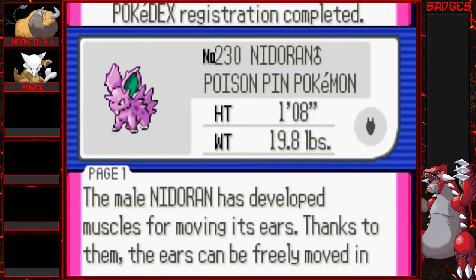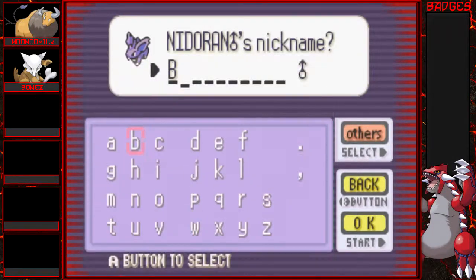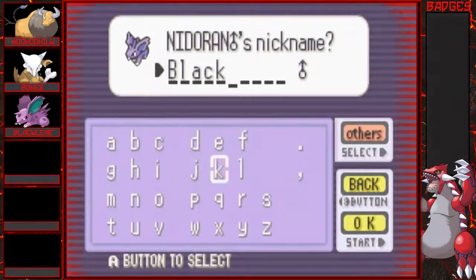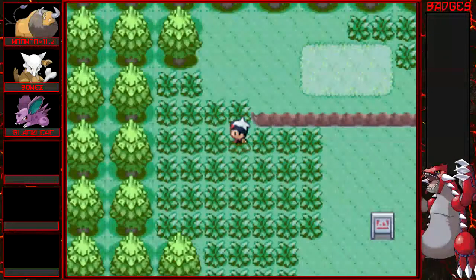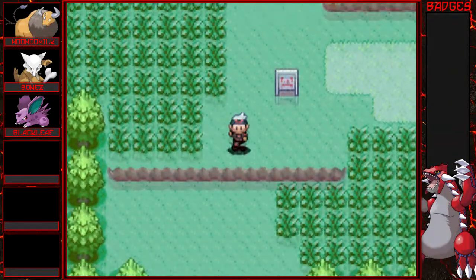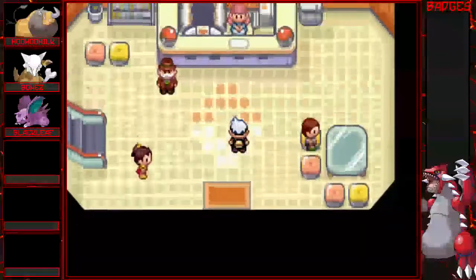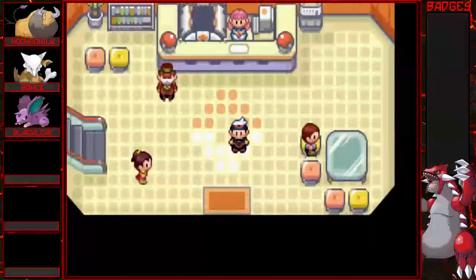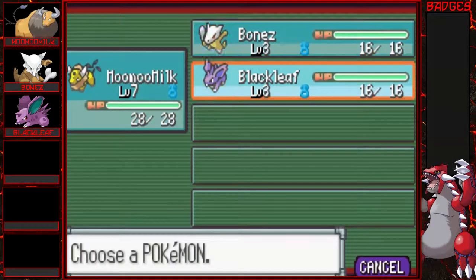The male Nidoran has developed muscles for moving its ears; thanks to them the ears can be freely moved in any direction. Even the slightest sound does not escape this Pokemon's notice. Let's heal up — we are going to go to the next route and catch a third Pokemon! Look at this — we already have a bunch. I'm so excited.